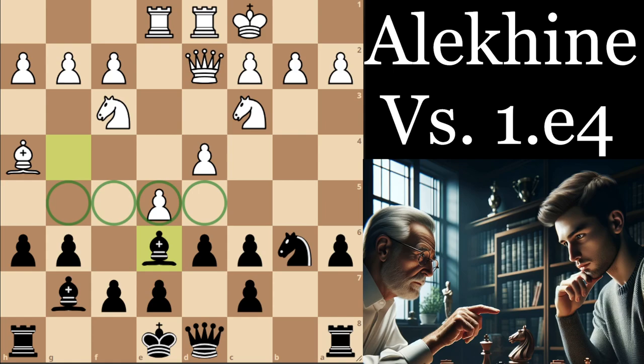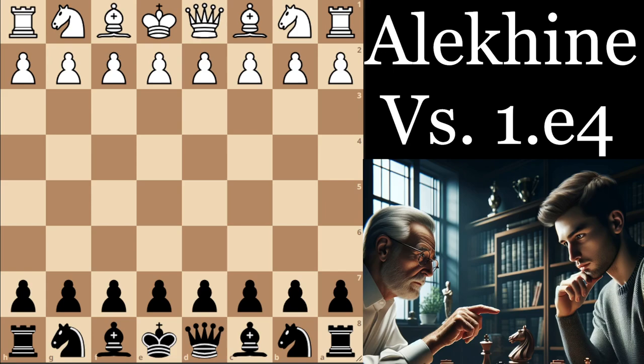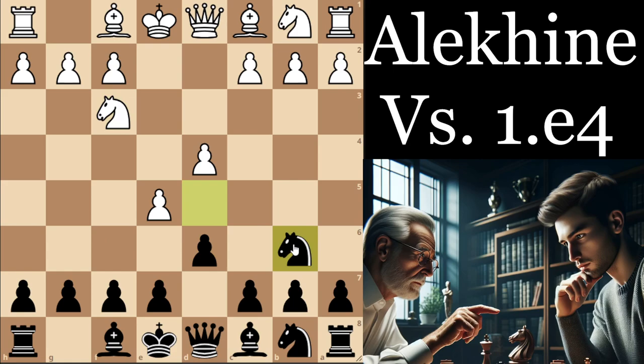Those are all the games with the knight c3, knight b6 system. There are some others played as well, but I'm picking out the most high-level, most significant games. We can see that Nakamura is basically the hero for black in these lines. Do check out some of these games in your own time if you want to really master these positions.